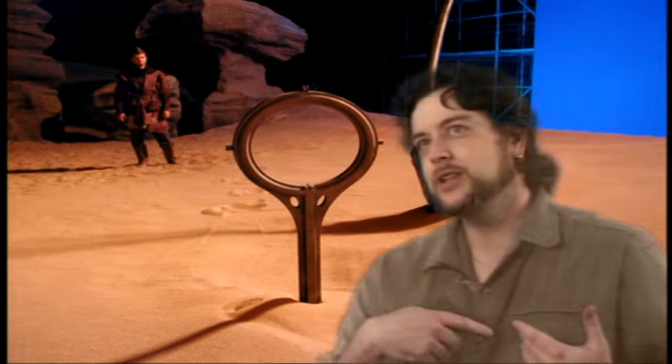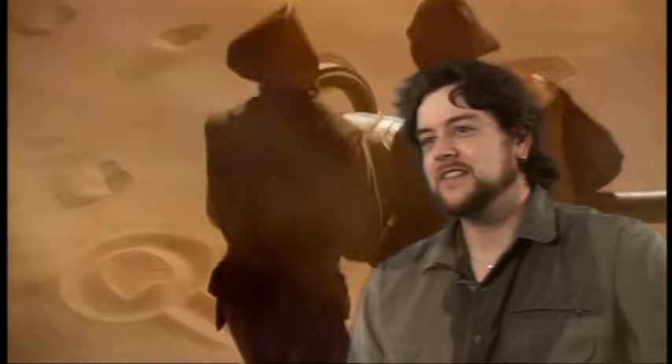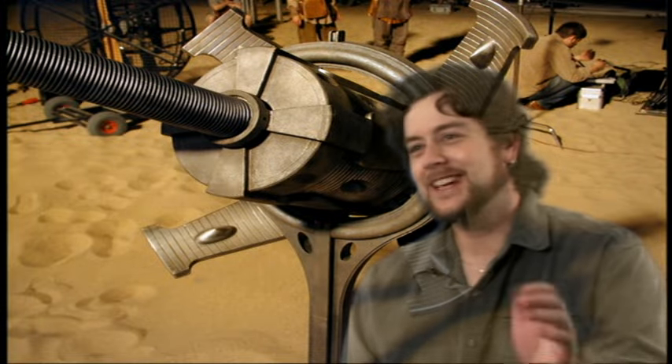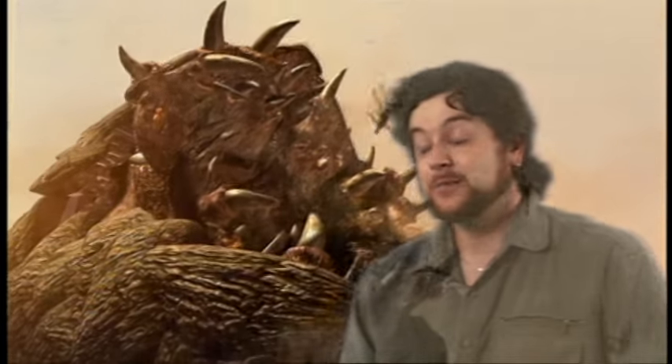We actually had some sequences where cables were snapping and cranes were falling. Originally in those shots, people were thrown out into space, and in the next shot you'd see them hooking up hooks with bodies falling like rag dolls — but a change came down from the directors to actually have the worms eat them.